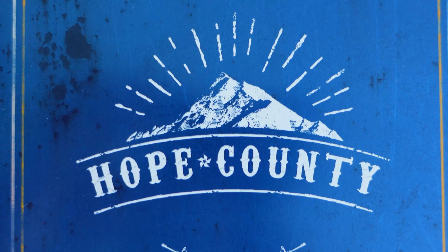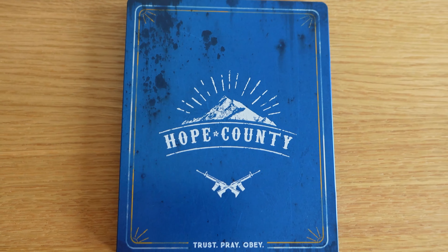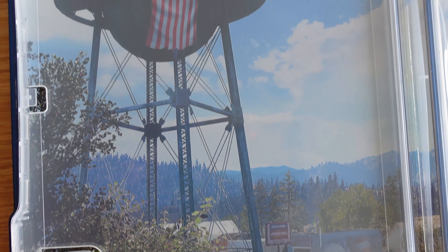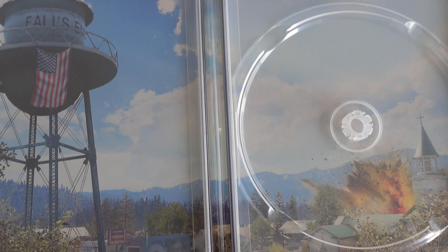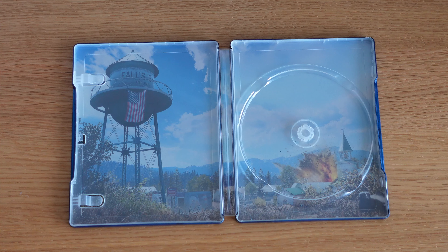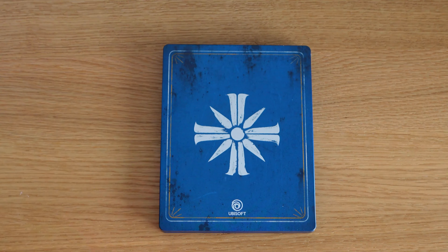Looking at the steelbook, it comes with the Hope County logo in a nice blue shade on the front, the County at war artwork on the inside, and the hidden Gate symbol at the back, which sums up the game's setting perfectly.